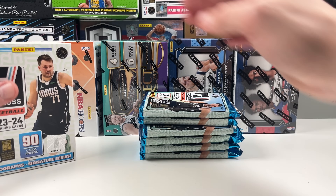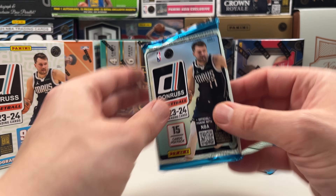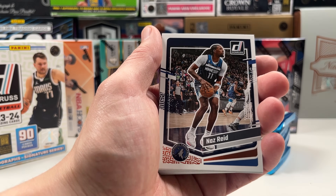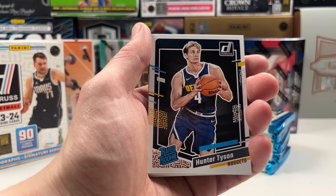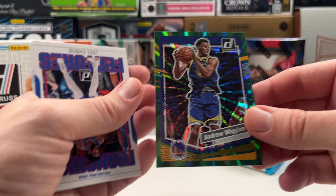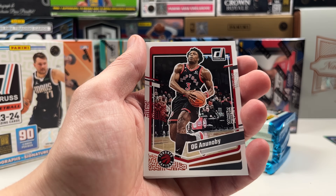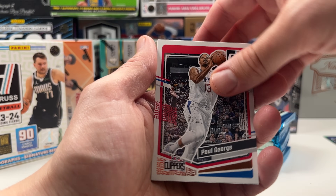We start out with the Donruss blaster. There's a lot of base here so let's fly through that. If you're new to the channel, don't forget to hit that subscribe button. Here come the rookies — we have a Hunter Tyson rookie. The backwards card is just a green laser of Andrew Wiggins. We have a Franchise insert of Joel Embiid, then an Adenobi which is just another base.